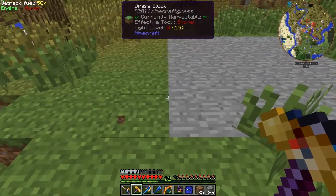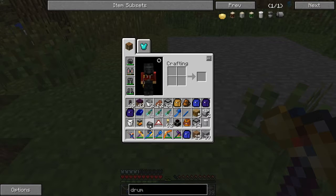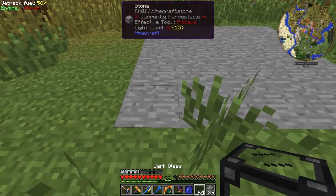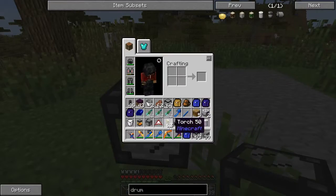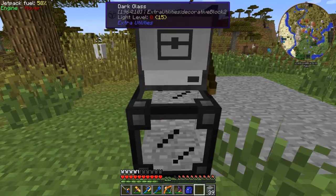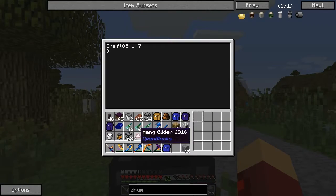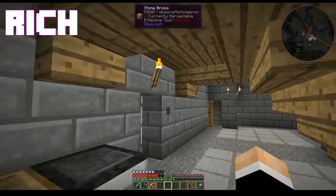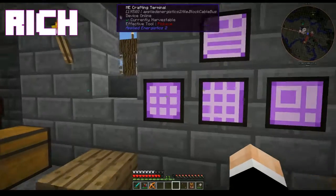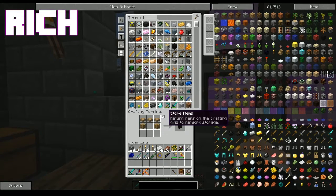Alright. Now what we're going to do is build a dark glass enclosure. Let's make it cuboid. Did you bring something with silk touch? Yeah, my hammer. Also possibly my pick — yes, both my hammer and my pick.